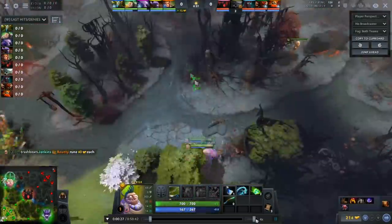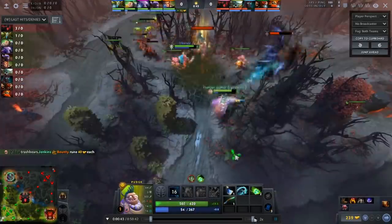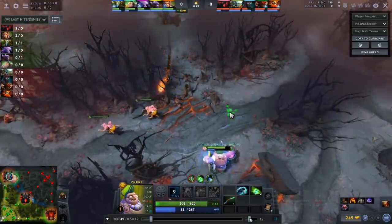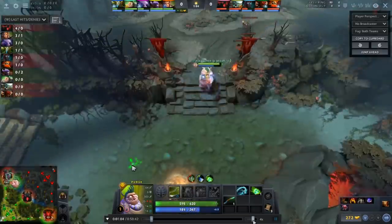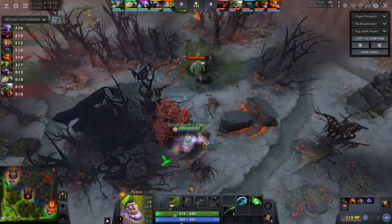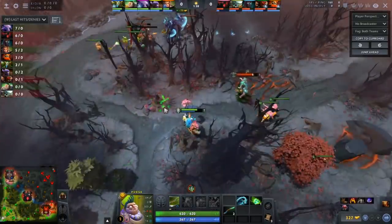You might think you'd want to get a direct kill, but this is an Undying-Terrorblade lane that's supposed to win. Because Undying was dead for so long, I'm able to hit a hook on the TB. Undying has to walk in to protect his Terrorblade, I get the creep pull off, block the easy camp. That hook legitimately set us up for a really good first wave, let me do the cut, let me block the camp — setting up a great second and third wave.